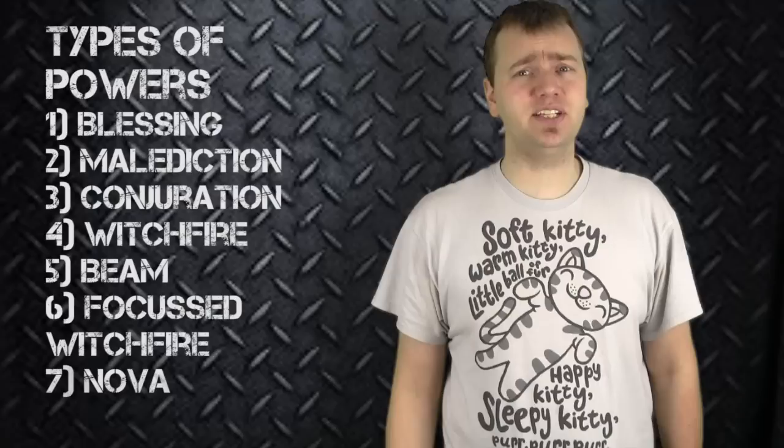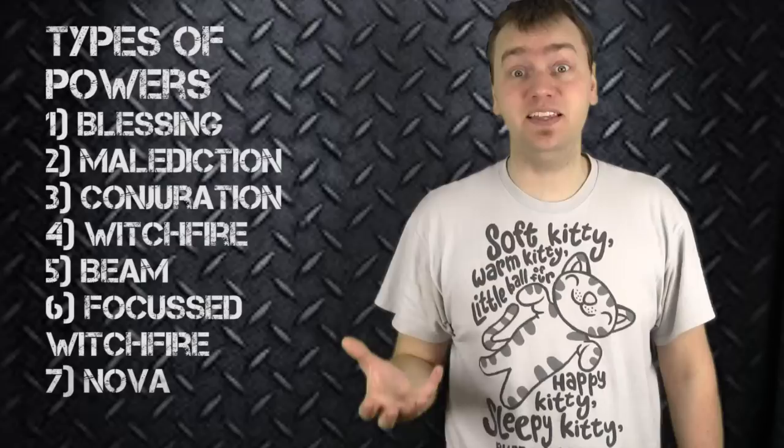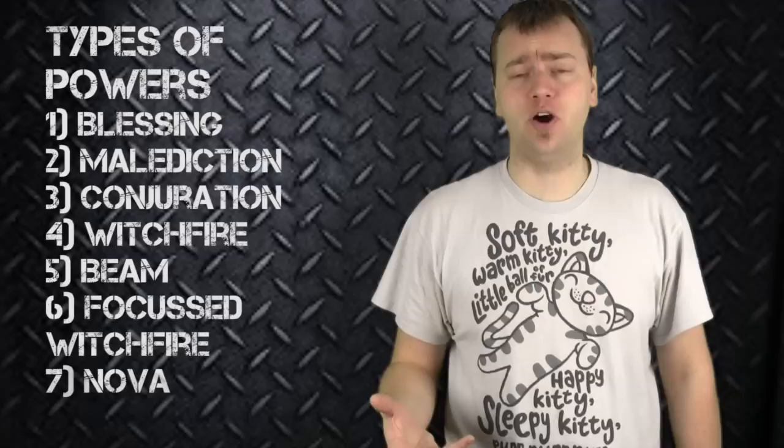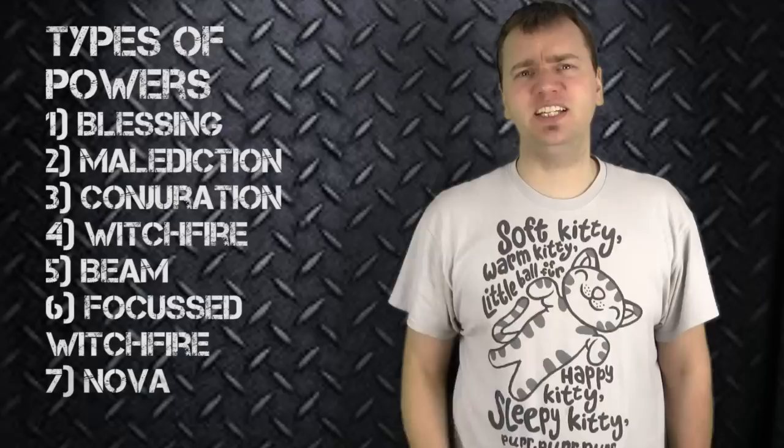The next type of psychic power is called conjuration. As the word suggests, conjuring either transports models from one side of the table to the other, can allow a squad to disappear and re-deep strike in, or it could bring in models that weren't in the game already. For example, in the Demon army, demons can conjure other demons and actually increase the size of their army by creating new demons. Conjuration is a lot of fun and can be pretty crazy.